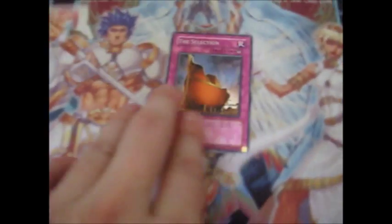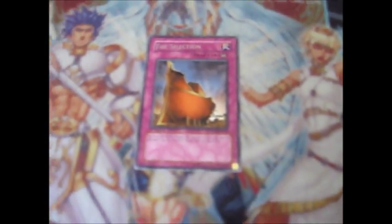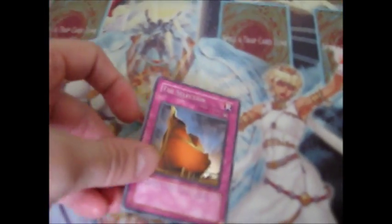This card is called The Selection. It's a rare from the Duels Genesis set. And I'm going to read the card effect to you guys. It says: pay 1,000 life points and negate the summon of a monster that has the same type as a monster on the field and destroy it. Counter Trap card.